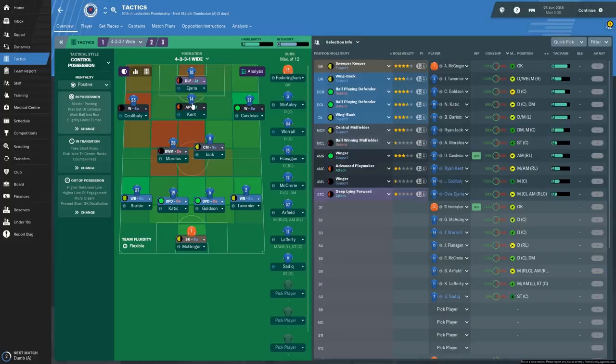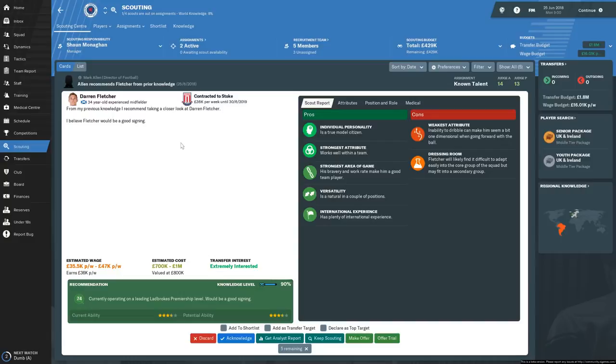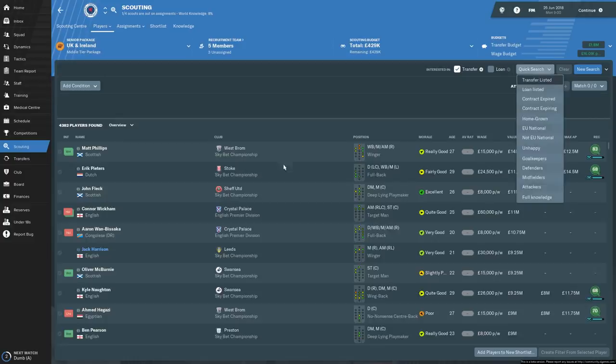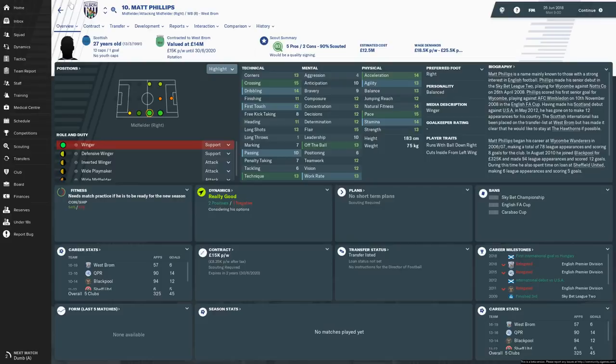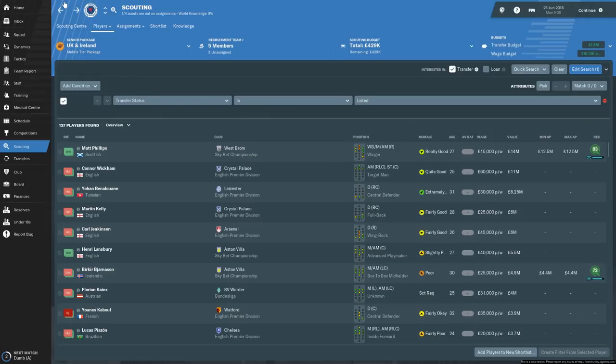Scouting-wise, Darren Fletcher at Stoke would be a good signing apparently, but at 35-47 grand a week I don't think so. We have a 1.8 million transfer budget and 16 grand wiggle room in the wage budget - a little tiny bit of money, not much at all. Looking at the transfer list: Matt Phillips I'd definitely loan, but whether we could actually afford to buy him is another matter. Connor Wickham would be better than Sadiq up front - a good unit for us. But most of these guys we just can't afford.